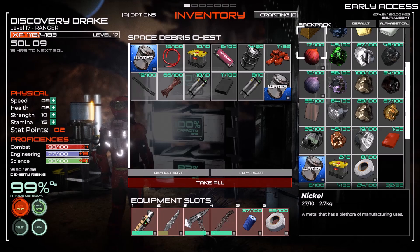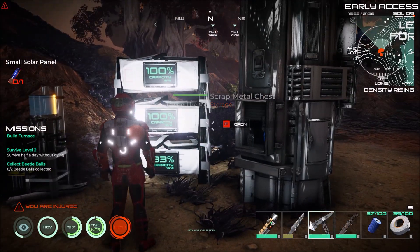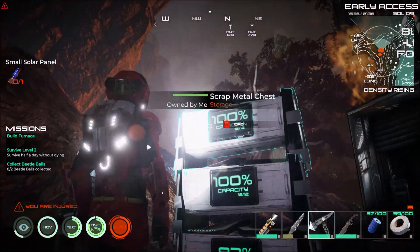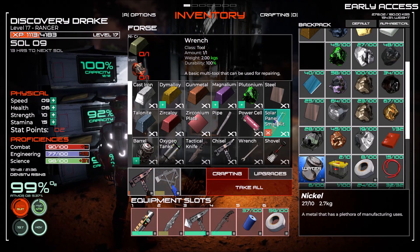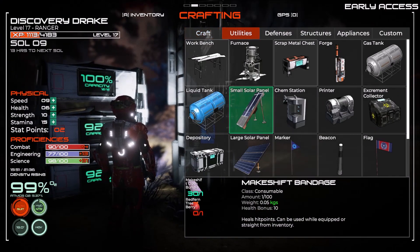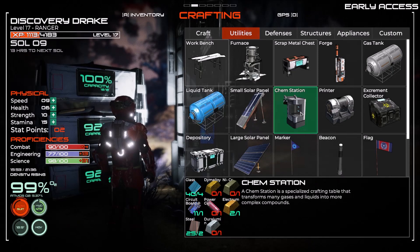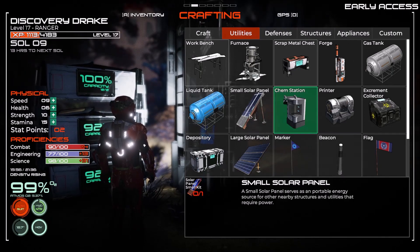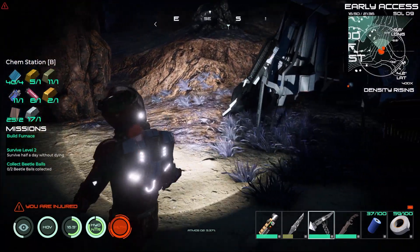We're at work. Solar panel — wire and glass. Alright, we're going to make a solar panel, then we're going to make a chem station. You need the small solar panel to run the chem station and the printer. We've got everything we need for our chem station.